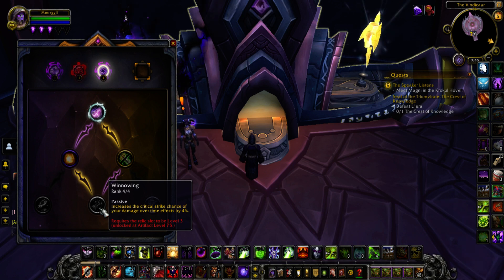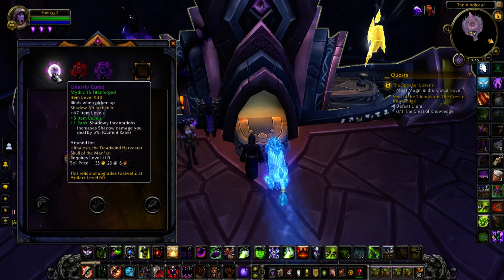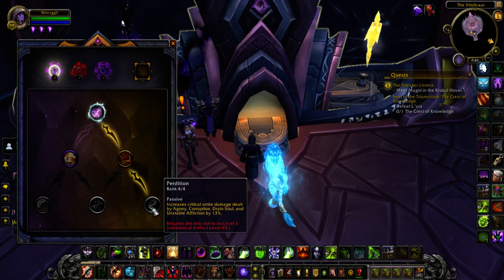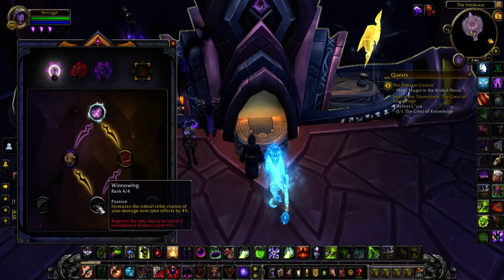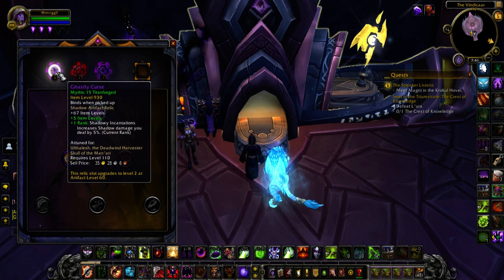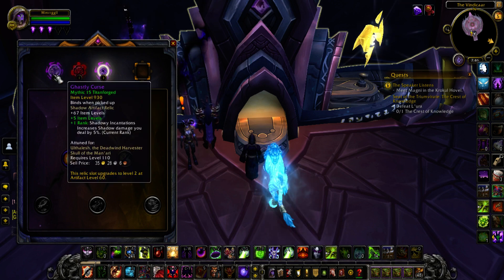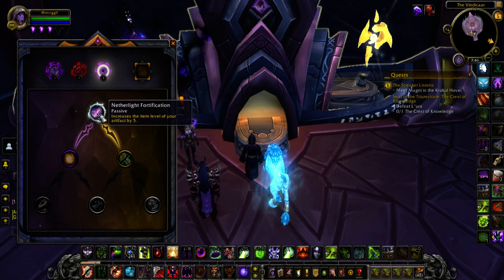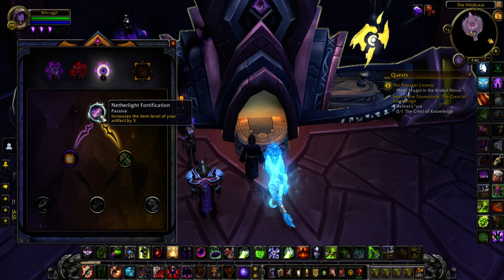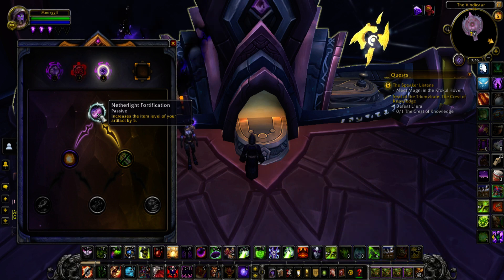Quick summary: best-in-slot traits will never appear on the bottom tier if you already have that trait on the relic, but you can have your worst trait and still possibly get best-in-slot — that's a nice mechanic. Also, the Netherlight Crucible gives 5 item levels on your weapon per relic slot, so you get a 15 item level bonus total as soon as you've unlocked it, which most people will do immediately when it goes live — two weeks after 7.3.